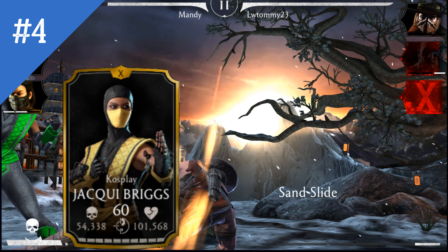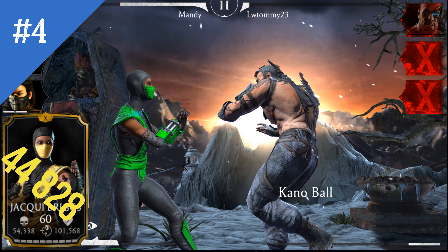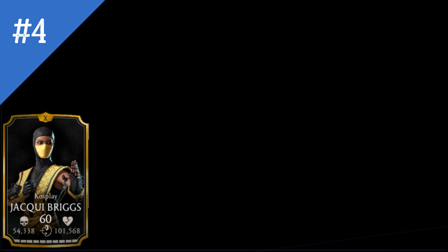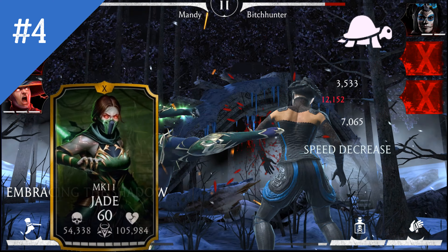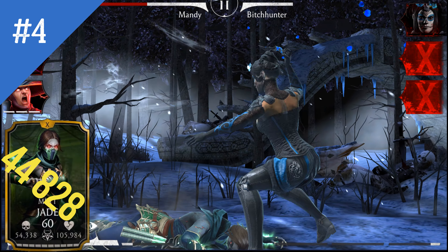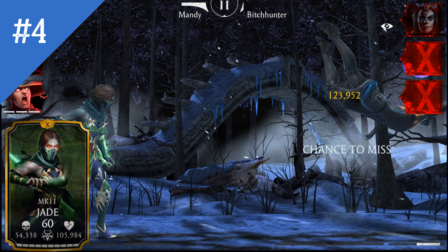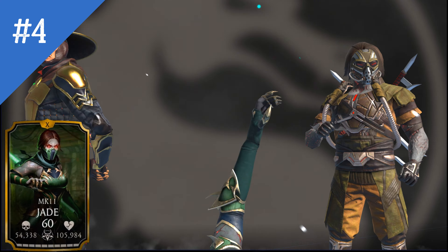Coming in at number 4, we have two characters both sharing a minimum Special 2 damage of 44,828. First is Cosplay Jacqui Briggs — depending on her variation, her Special 2 can do different things with different buffs or debuffs, but it should never be underestimated. In Reptile form, this ability becomes unblockable, which is simply stunning. Standing next to Jacqui is MK11 Jade — her Special 2 is literally a killer, and even if you survive it, you'll be blind and stunned. She can easily finish you off with a few basic hits, and sometimes her Special 1 or even basics are enough if she's managed to dodge a few hits.